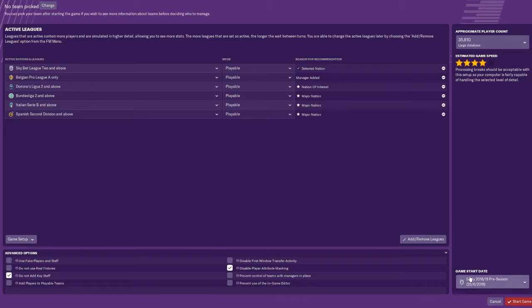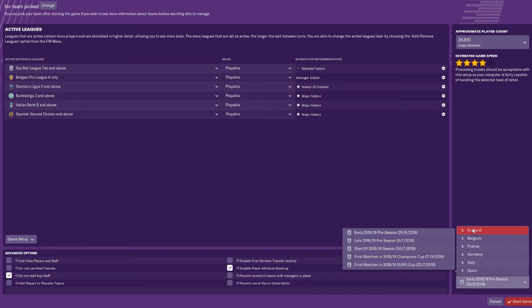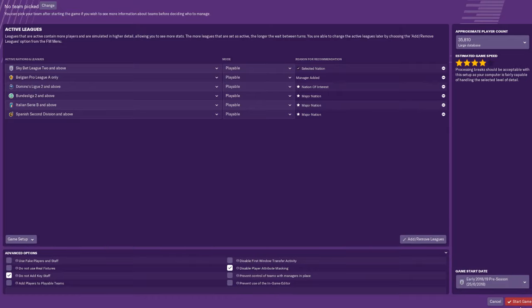The last thing to set is the game start date. I'm going to be Liverpool, so I'm starting in England. You can pick pre-season 2018/2019, late pre-season, straight to the start of the season, or the first matches of the Champions League or Europa League. I suggest early pre-season for getting transfers in and getting your team familiar with your tactics. I'm going to click 'Early Pre-Season' and then start the game.